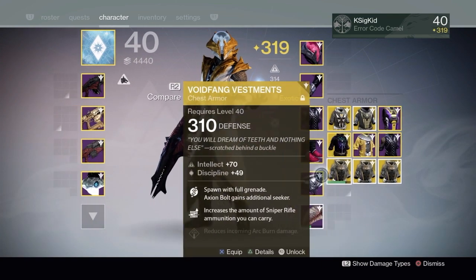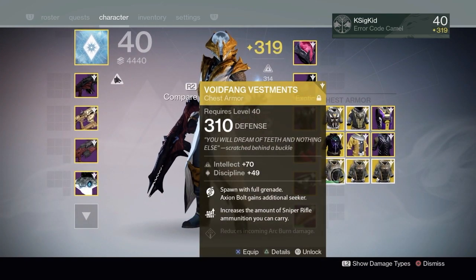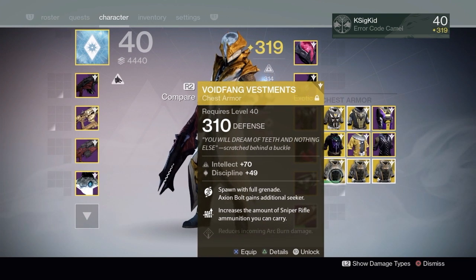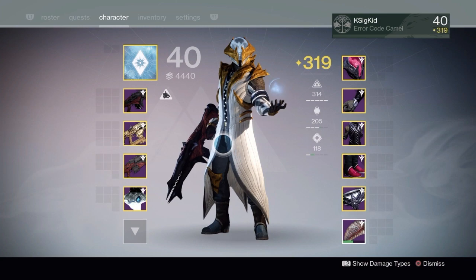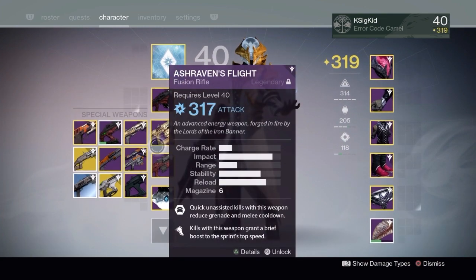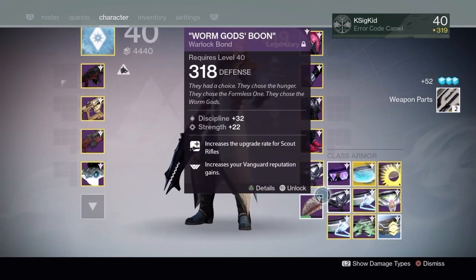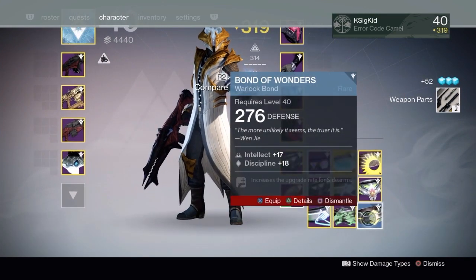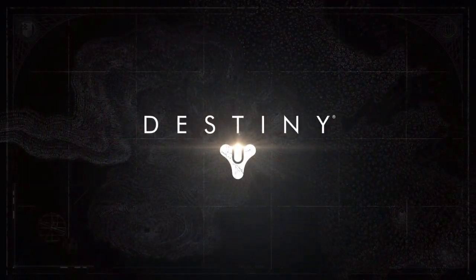So that is my nine exotic engrams — we can now make a little bit more space for some potential new Iron Banner gear. What do you think the best thing I ended up grabbing was? I think the most effective thing was the Last Word, obviously for PvP. My favorite gun that I got would have been the Telesto right here, and that is it.